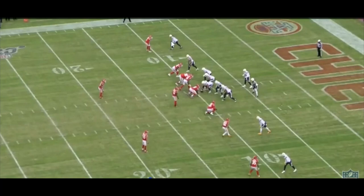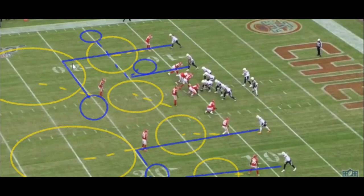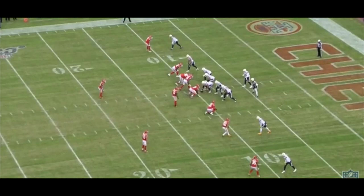On the opposite side, something similar is happening — Keenan Allen is attacking the boundary, which is that open spot in Cover 2 we discussed. He's going to run down and across, and the other receiver runs straight down. This seems like a good plan for the Chargers, except the Chiefs aren't actually in Cover 2.